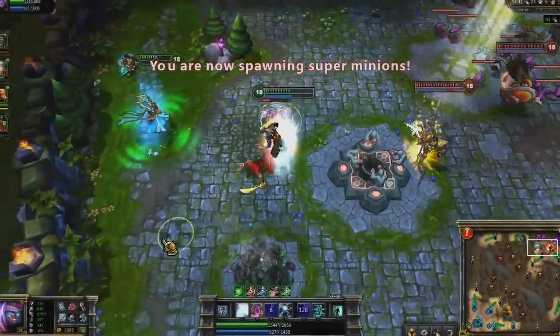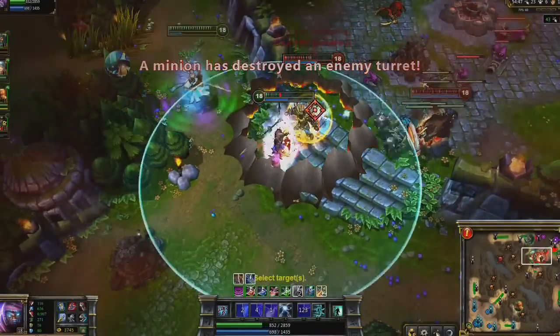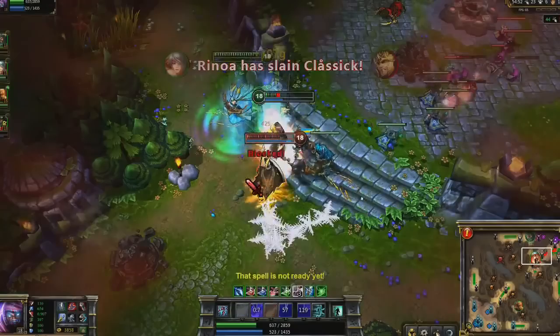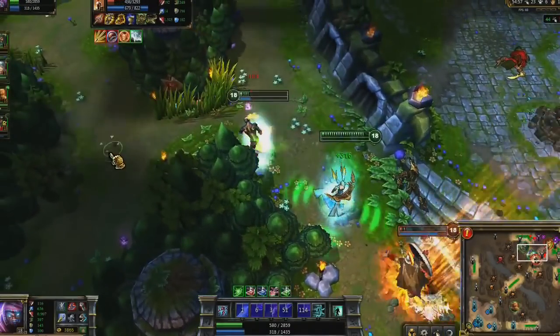Once again, I'm assaulted by Jarvan and Pantheon. I lead Jarvan with my abilities, dropping him to half before the fight even starts. Immediately after casting Pyroclasm, I activate Zhonya's again. For Pantheon, I toss out an immediate Conflagration plus Seer stun, casting Pillar of Flame as I leave.